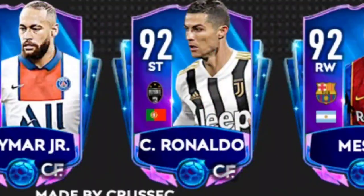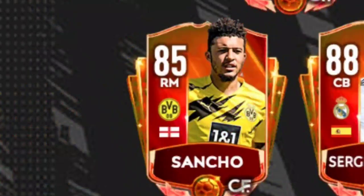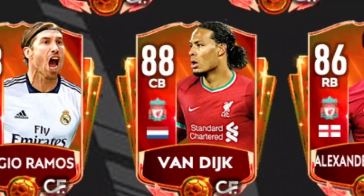My awesome friend Krus FC — you should definitely go check him out on Twitter — has made this card art for the new season. So let's see what he thinks they look like. We start with a few players: Neymar Junior, Ronaldo, Messi, Hazard, Pogba, Mbappe, Sancho, Jordi Ramos, Van Dijk, and Alexander-Arnold.